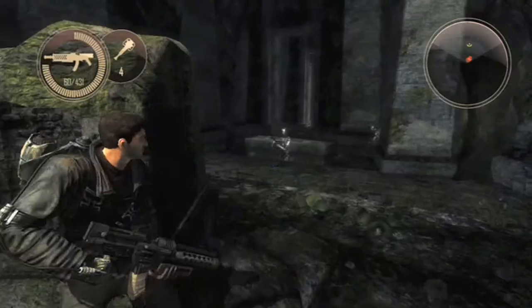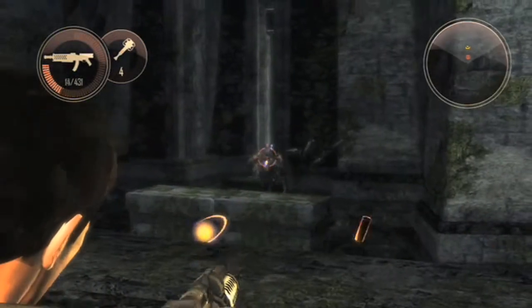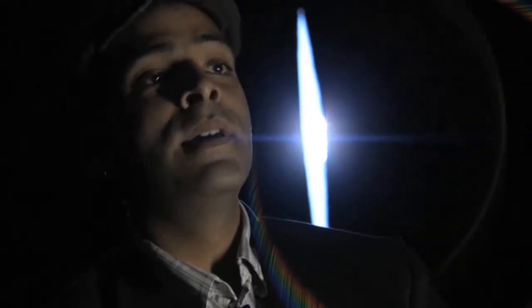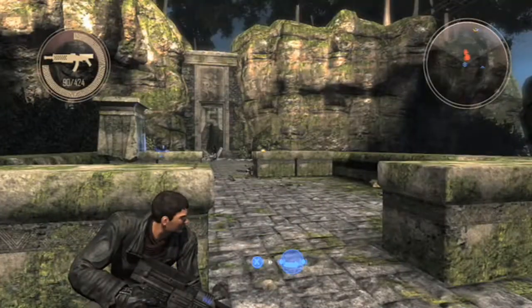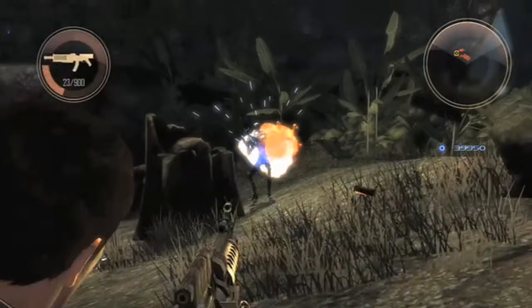Every weapon has two levels of upgrade after you obtain it. One example is the Liberator — its upgrade path starts as a straight SMG shooting bullets. The next upgrade is an increase in clip size and a bit of accuracy, which is kind of ho-hum. But the ultimate upgrade is explosive rounds, and that's like, okay, now this got really exciting — so my rat-a-tat-tat now becomes rat-a-boom-boom.